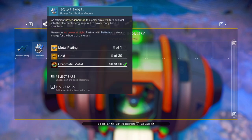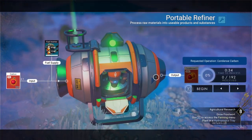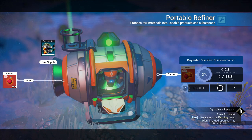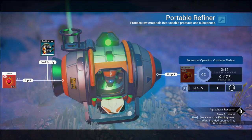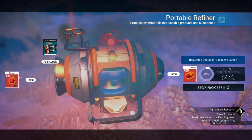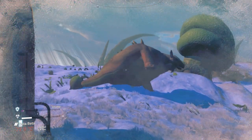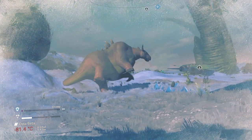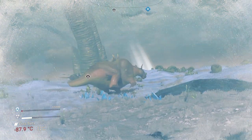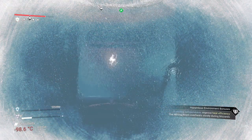Solar panel — I need gold, metal plating. Easy. So let's get the 77. Got a storm coming in. Oh! What the heck are you doing? That's weird. I can't see — extreme cold damage detected.